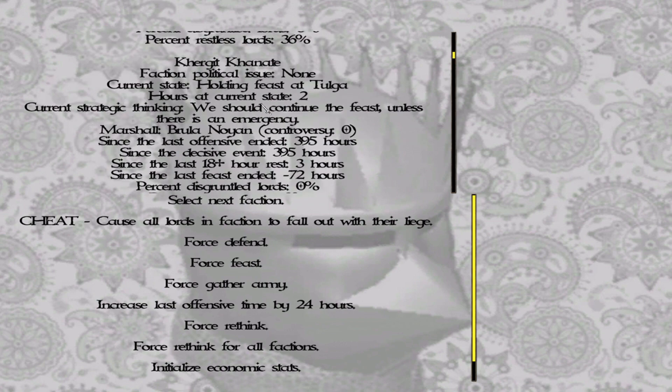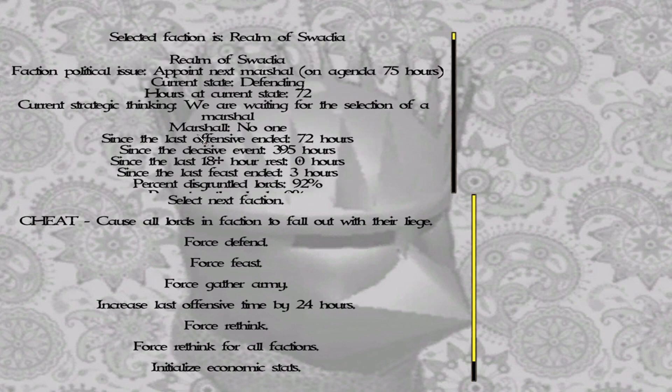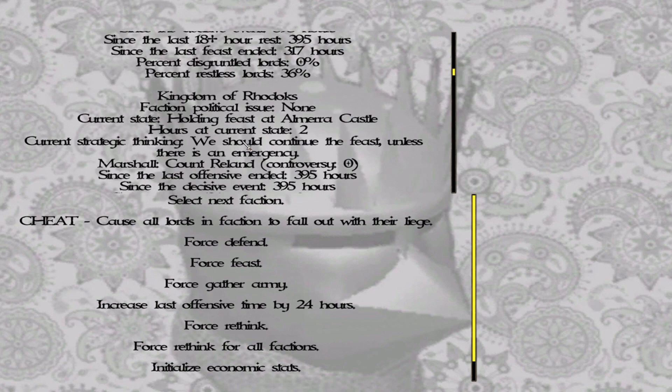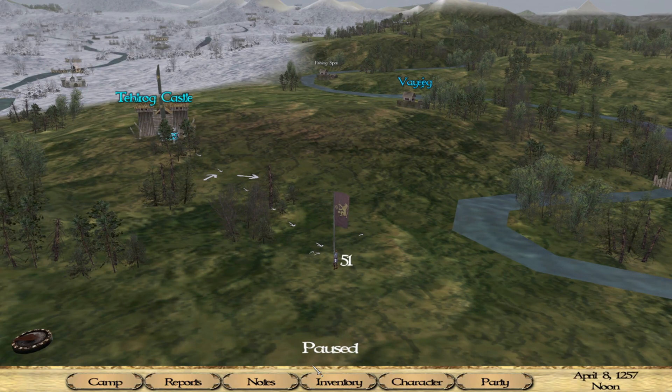And by the way, this forced some of the other factions to choose a marshal as well. Before this, nobody had a marshal. Now in Swadia there's still no marshal, but in the Vaegirs there's already a marshal, in the Khergit there is a marshal, in the Nords, and even in the — I don't know how to pronounce it — Rhodoks. Anyways, you don't have to go to every faction individually and join as a merc to force them to choose a marshal. It turns out once you do that for one faction, almost half of the factions choose a marshal at the same moment. I don't know how it works, but this is Warband AI.